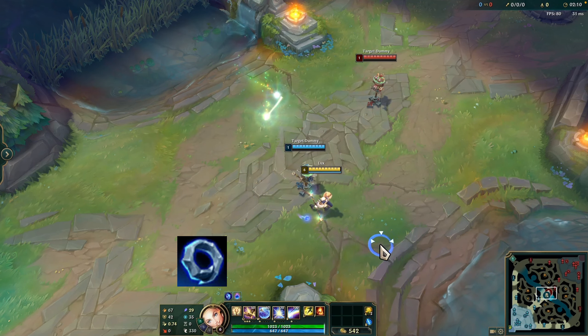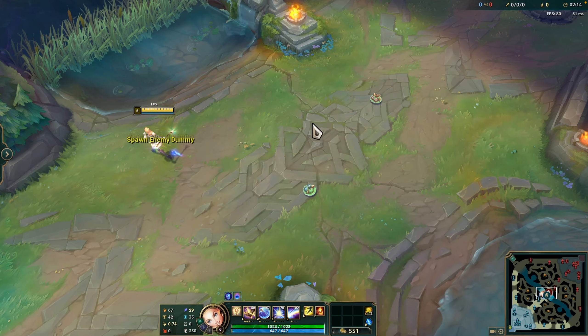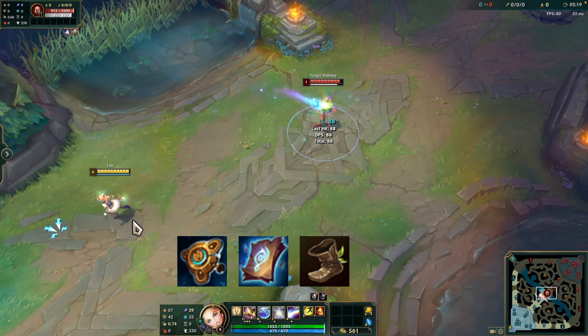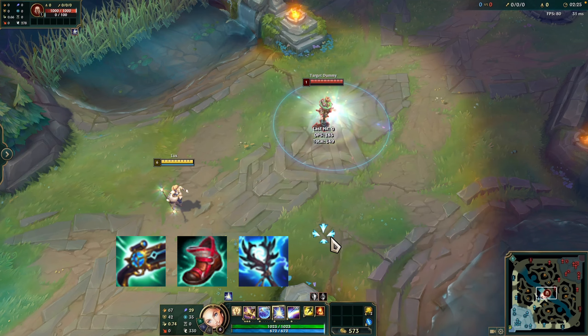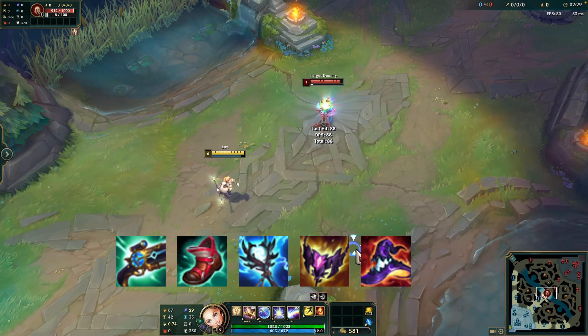You can choose Doran's Ring, Health Potion, and Stealth Ward as your starting items. First base back, for your early item pick, you can go for Hextech Alternator or Lost Chapter and Boots. Up to 20 minutes, you can consider purchasing Luden's Companion, Ionian Boots of Lucidity, and Storm Surge. For your full build, after getting Shadowflame, you can continue with Rabadon's Deathcap and Void Staff.